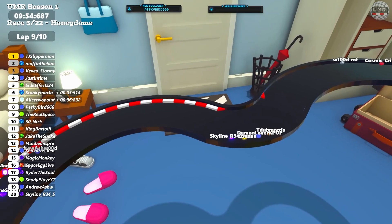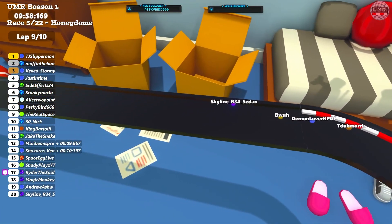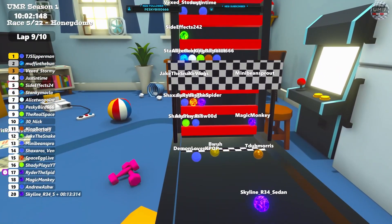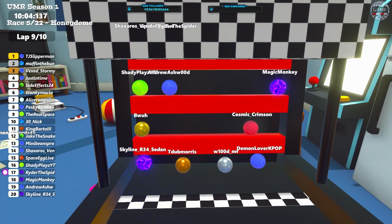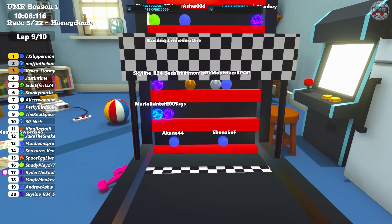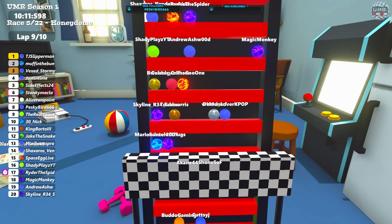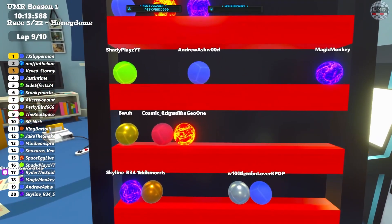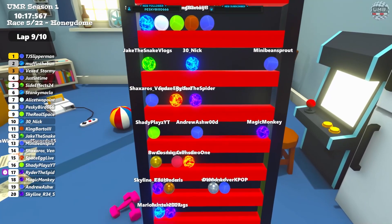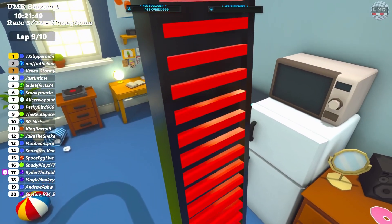Boer just hanging on to the top 20, then getting passed by Skyline — so Skyline now on the last point position. Demon trying to overtake Boer but it's not going to happen. Very crucial how they enter this ladder. Skyline with a big rebound, Boer hops on and secures the ladder. Crimson also flying in. Logan with a big jump — leaping onto the ladder with some magic. So Boer, Logan and Crimson are now fighting for that final 20th point position, with Skyline, T-Dub, Demon and Wood close behind. We are on lap 9 of 10.